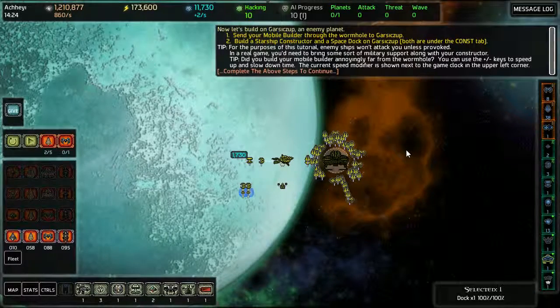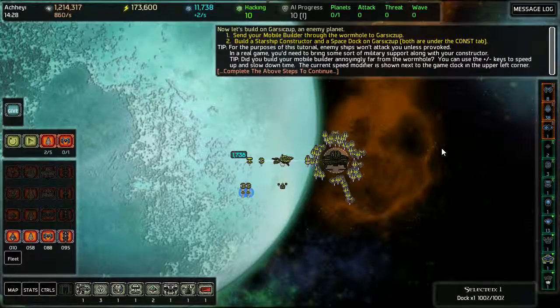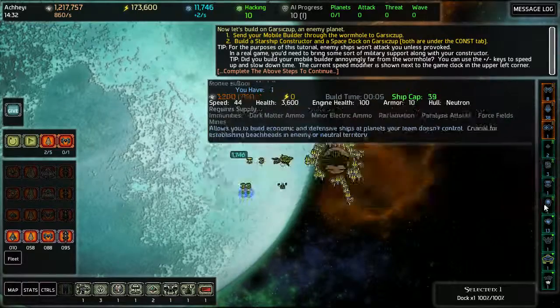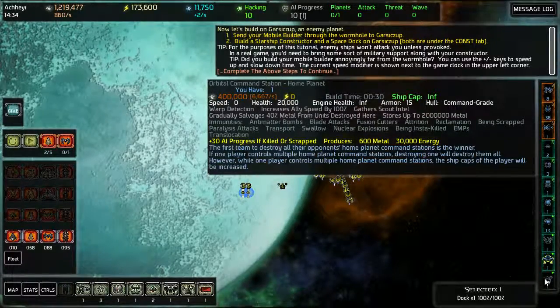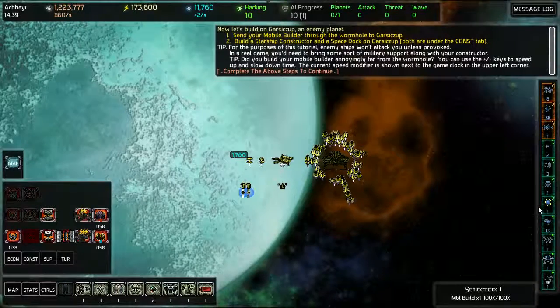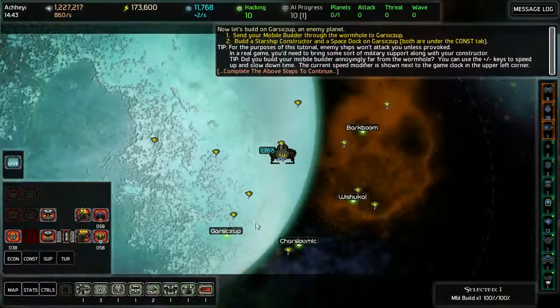So I want my mobile builder... where is my mobile builder? There. So send it through the wormhole.